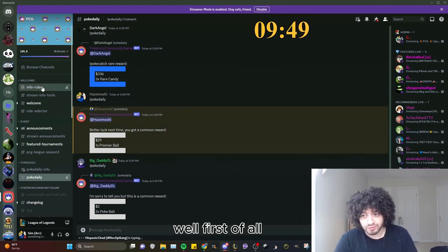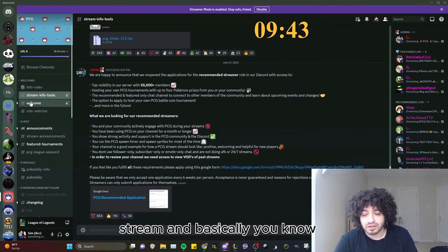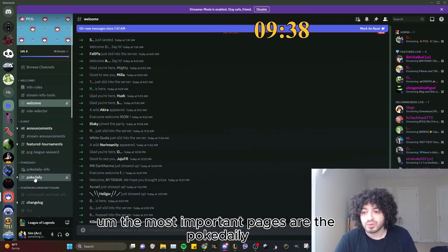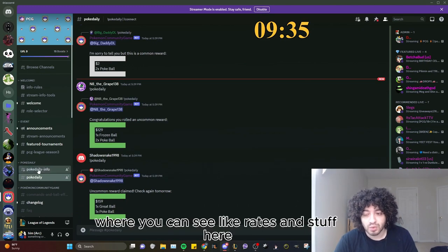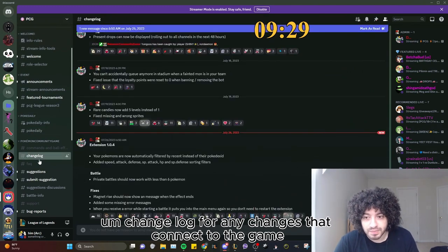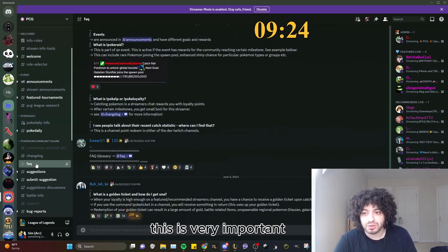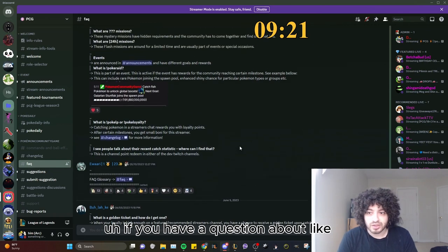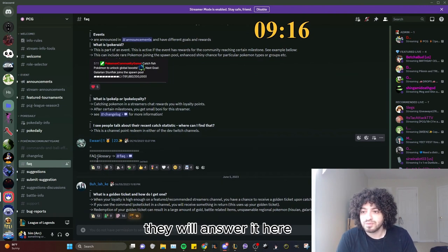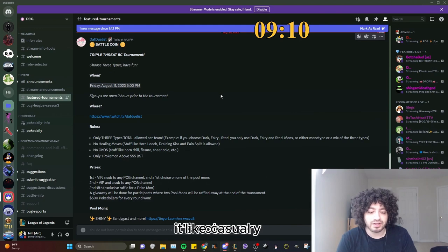On the Discord you can actually do quite a lot. You'll first have to react to the rules. The most important pages are the Pokédaily where you can see rates and stuff, the change log for any updates to the game, and frequently asked questions - this is very important if you have a question about a specific item like Golden Tickets, for example.